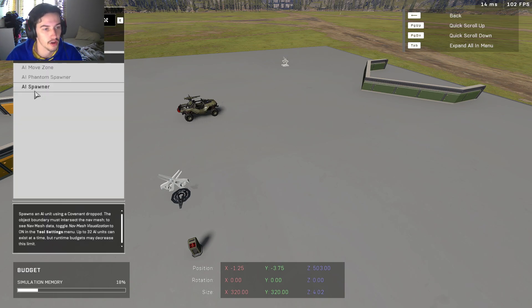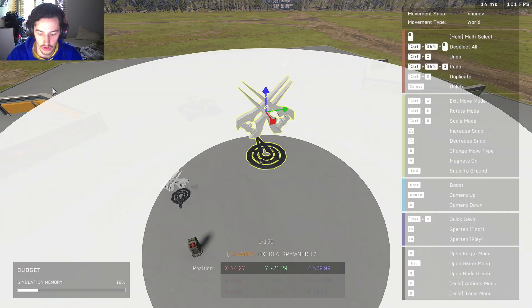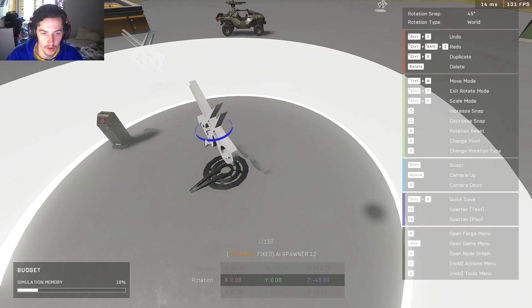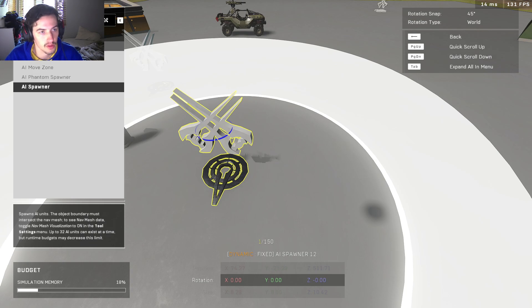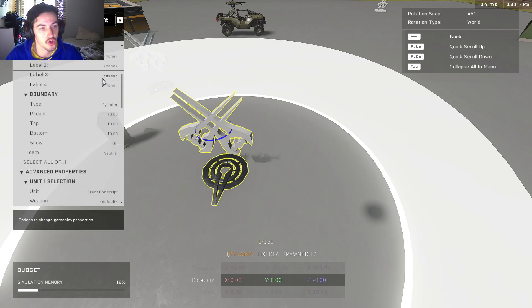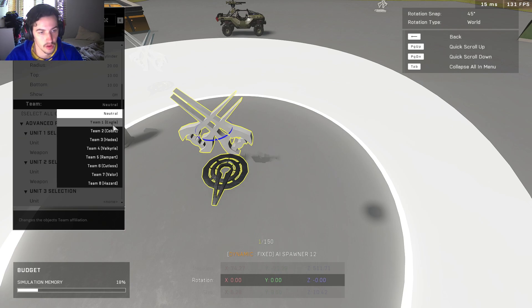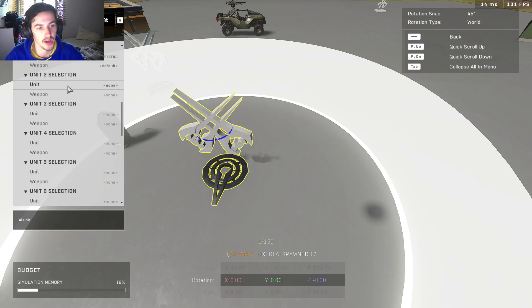You're going to come down to Gameplay, go to AI and then AI Spawner. You can press the N key to throw it down to the ground and you can rotate it towards whatever direction. Now we're going to press R to open up the menu and then go to the Object Properties. Here is where we can change everything. We can set the boundary, we can set what team they're on. We want them on Team 1, Eagle.